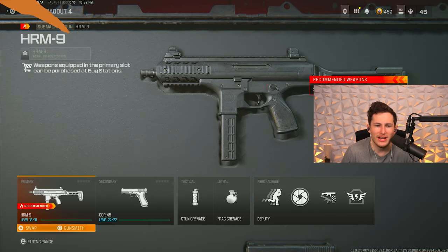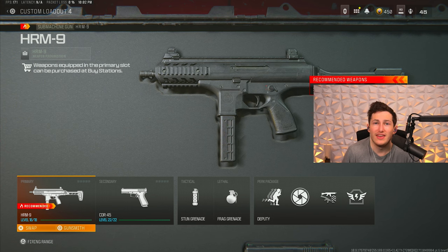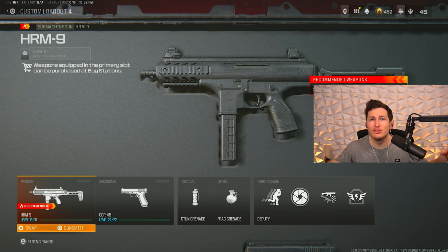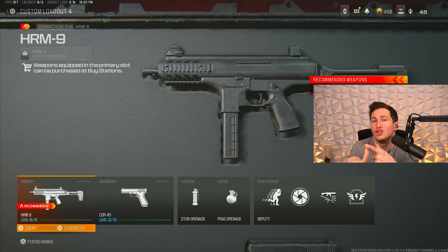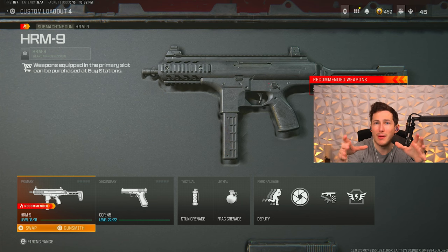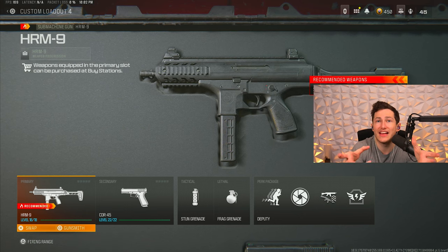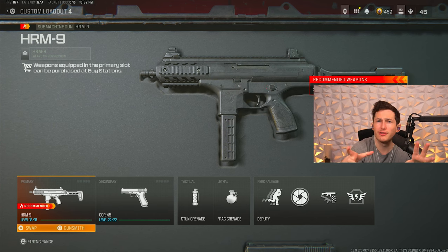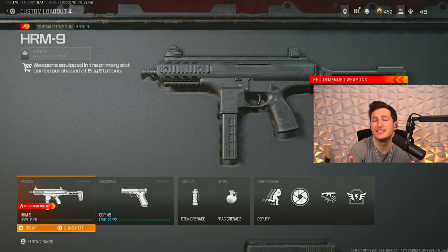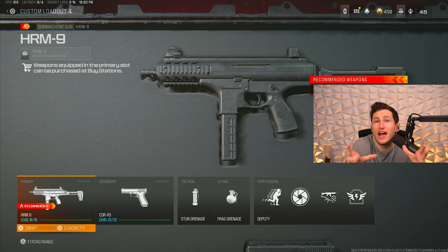For our next stop we're talking about the HRM 9, which in my opinion is the most well-rounded SMG to use for Warzone. The HRM 9 has a very competitive time to kill, and while it may kill technically slower than the RAM 9, if you include things like sprint-to-fire delay and open bolt delay — things that matter when you're running around the map — you can get shots off faster with the HRM. In those situations you will actually beat someone using the RAM 9.